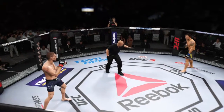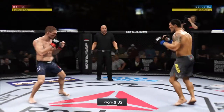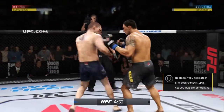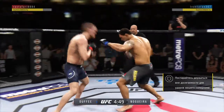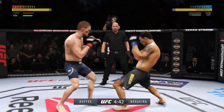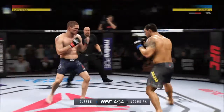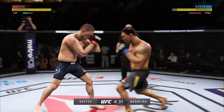Okay, round two — here we are, early round two. Effective punch there by Noguera. Missed with that jab attempt there. Nice inside leg kick. Beautiful jab — jabs off the left and jabs off the right.